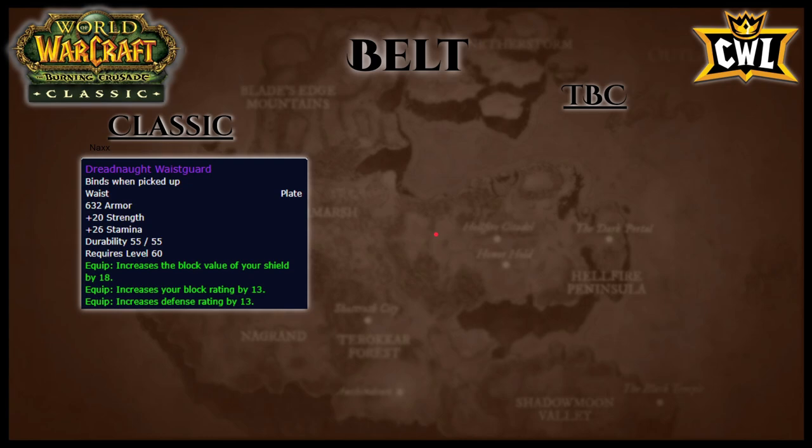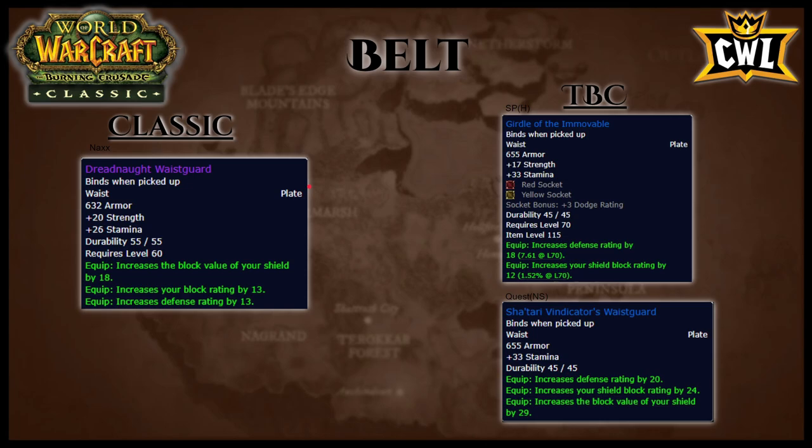Belts: T3 belt from Naxx has 20 strength, 26 stamina, 18 block value, 13 block rating, and 13 defense rating. From Slave Pens heroic, Girdle of the Immovable has 17 strength, 33 stamina, two sockets, 18 defense rating, and 12 shield block rating. From a quest, Sha'tari Vindicator's Waistguard has 655 armor, 33 stamina, 20 defense rating, 24 shield block rating, and 29 block value. Sha'tari is literally just a better T3 belt, so replace T3 when you get the quest around 67-68. Wear it until Girdle drops from the heroic. Slave Pens is very popular for casters farming the Quagmire Eye trinket, so it's easy to get in and farm it daily.